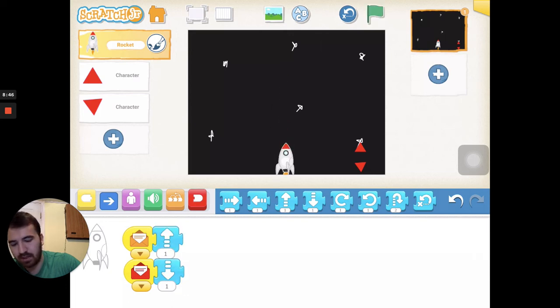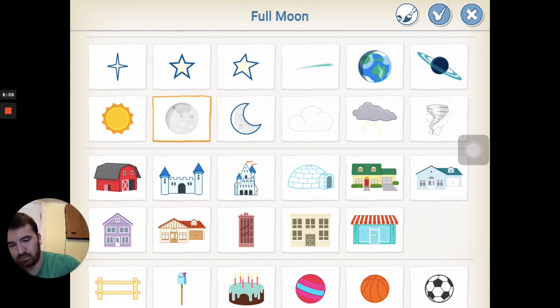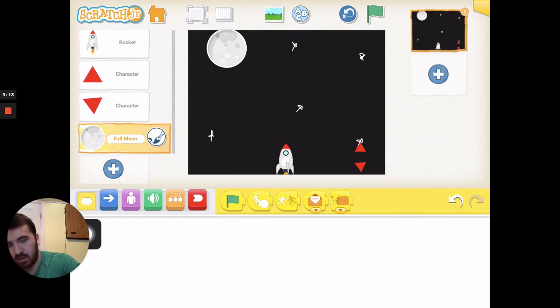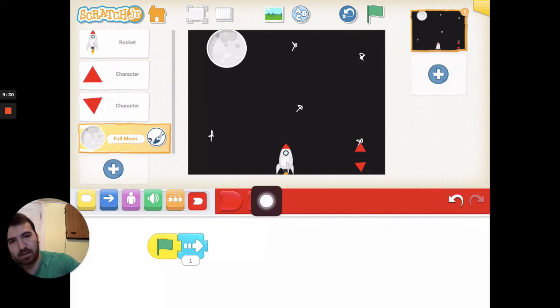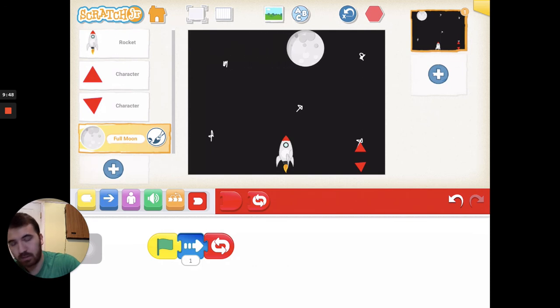It's not much of a game without a challenge, so let's add some obstacles. Hit the plus sign and add the moon. Place it up here. Go to our yellow block — when we press the green flag, we're going to have our moon move to the right. Then go to our red blocks and grab a repeating block so it moves to the right forever. Press the green flag and it goes.